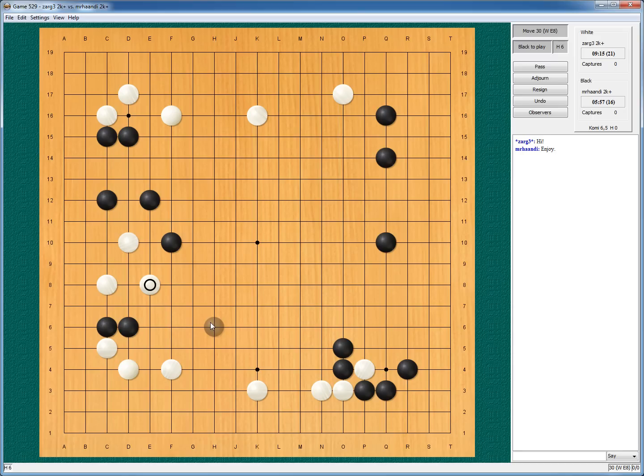I will again enclose him and we will have some fighting. If I just play here, he will maybe do something like this and leave me a cut — but I am in more trouble here. So if I jump up, he jumps, I jump. If he protects here, I can enclose. Let's go with that.